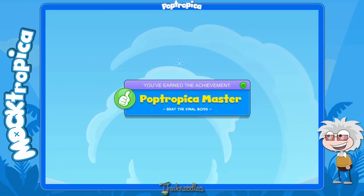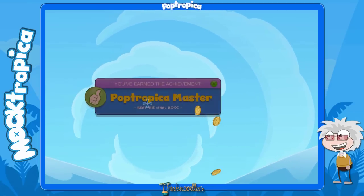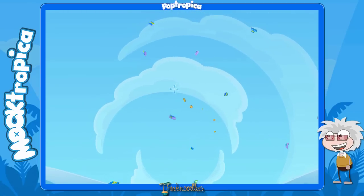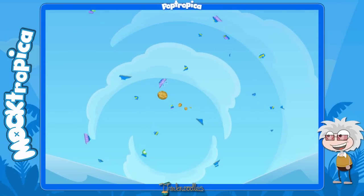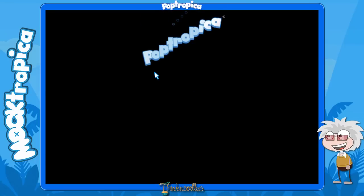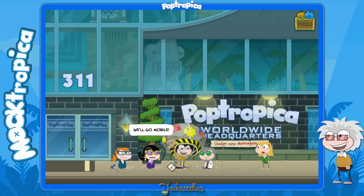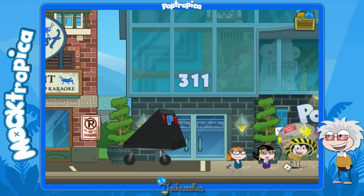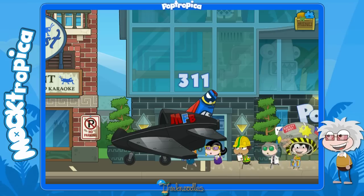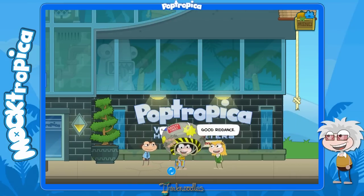Poptropica Master - we've defeated the final boss, the Mega Fighting Bots! You have to keep clicking that because you have to break the achievement system because it's so annoying. Just keep hitting him with coins. They haven't seen the last of us - we'll build a new game, go mobile. They fly in here - check this thing out, it turns into a plane. Sweet! And they're out of here. That's fine, see you guys. We don't need you. Good riddance.